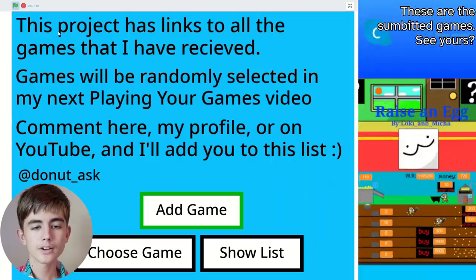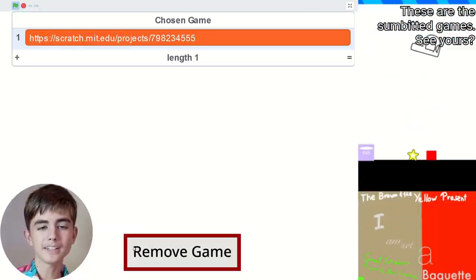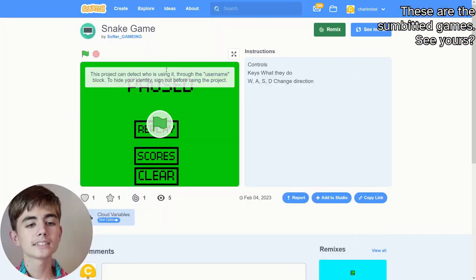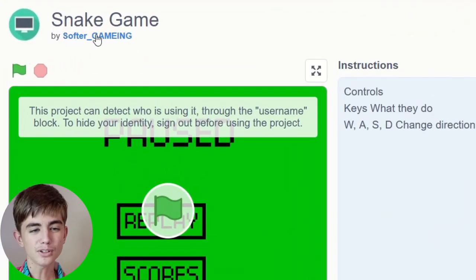So I'll be playing your games in Scratch. I've got this project which lets me have a really undramatic way of choosing a project, and this is what it chose: Snake Game by Softer Gaming.